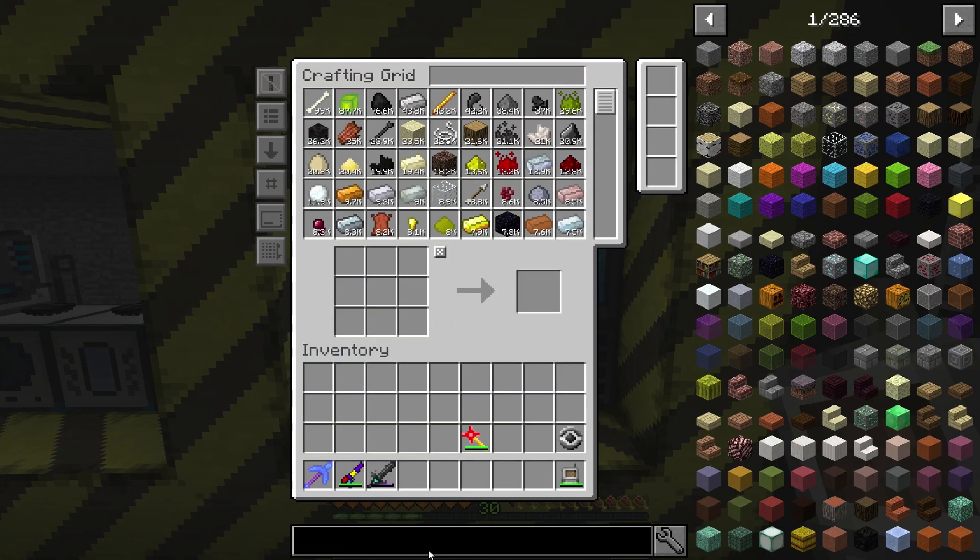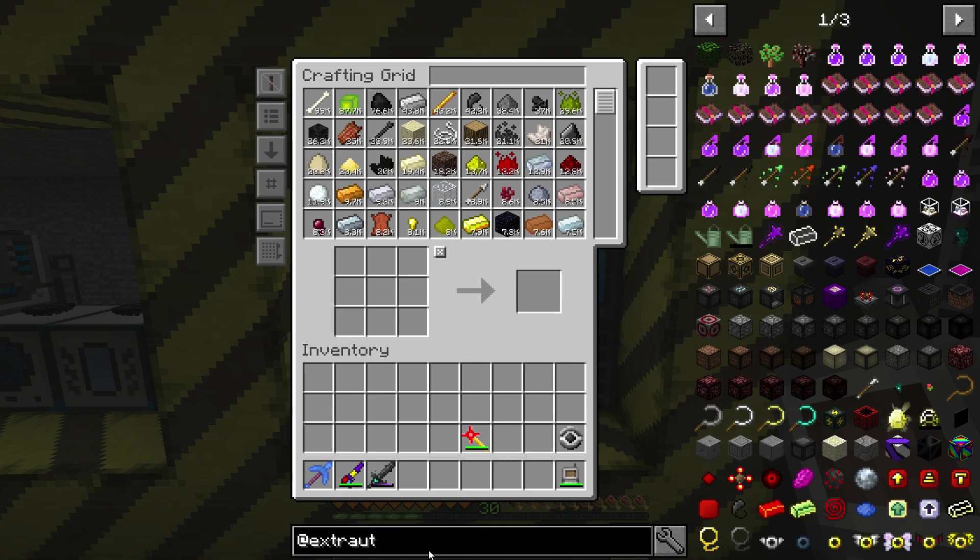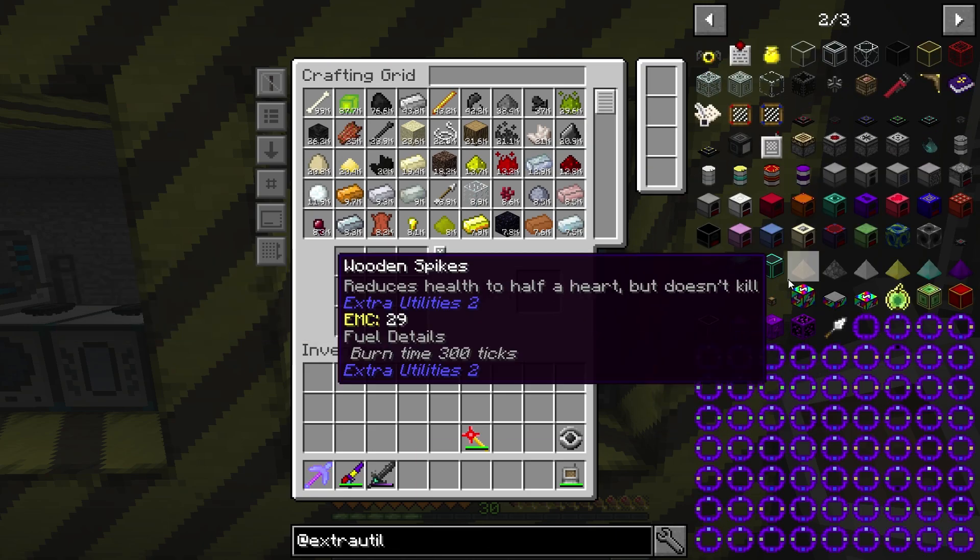The way this generator works is you have to automate every one of these sub-generators and have them all firing at the same time for the rainbow generator to turn on. So basically, we need to set up and automate every one of these generators in batches. I think that's going to be the first thing we work on. Let's go to Extra Utils and see if we can find the generators here.